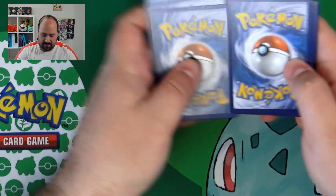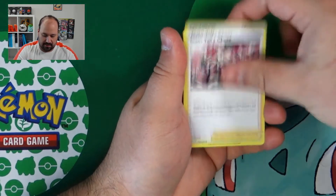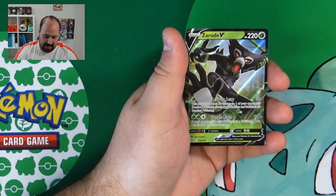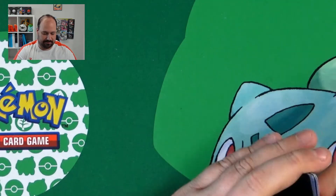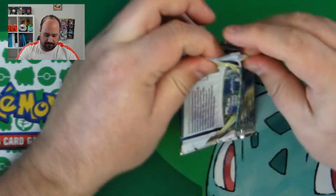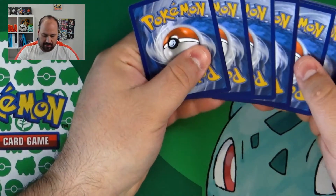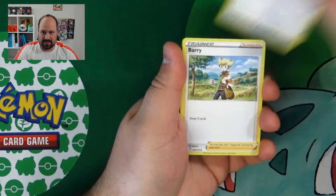Here we have our first V-Star Marker of this box. We have Exegcute, Grimer, Sneasel, Vidu, Electabuzz, a Starmie Reverse and we got the Zarud V — this was a missing card. I also hope to find soon the Sleeved Booster to open because I made my best pull from a single booster pack and I want to open some of Brilliant Star.